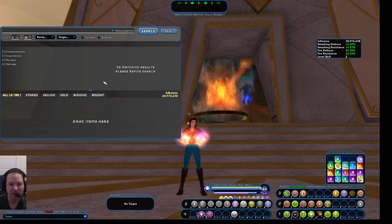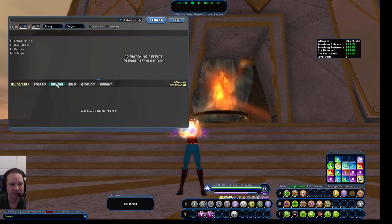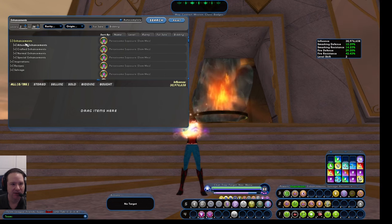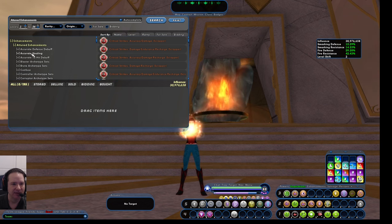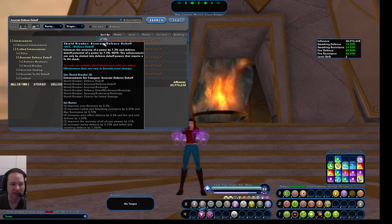We're going to go to the auction house — remember, you can open that with forward slash AH. You can look at enhancements here, and there are two main categories: the attuned and the crafted enhancements. They look very similar. Crafted enhancements include types like accurate debuff, accurate healing, accurate tohit debuff, confuse, and so on. Attuned has similar categories with a couple of extra options, like blaster archetype sets. For a lot of these, there are two different versions.